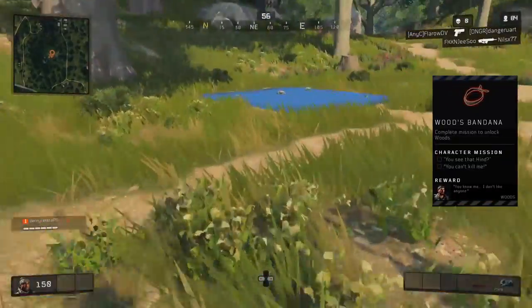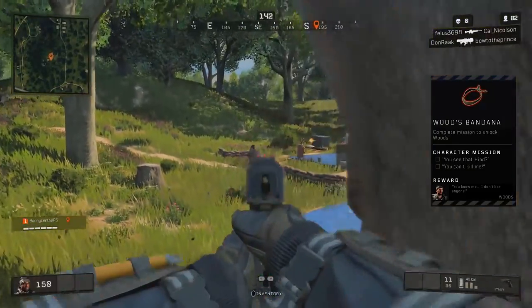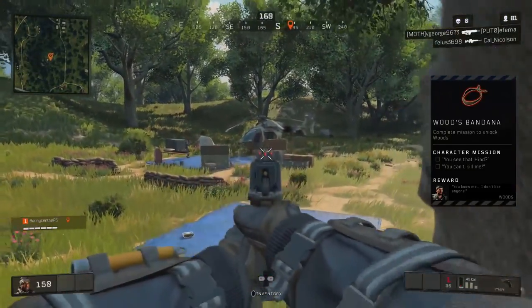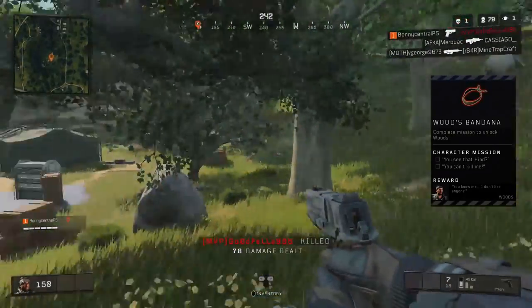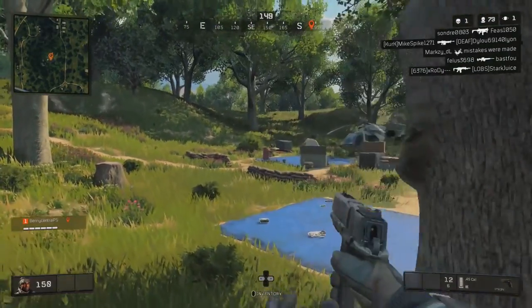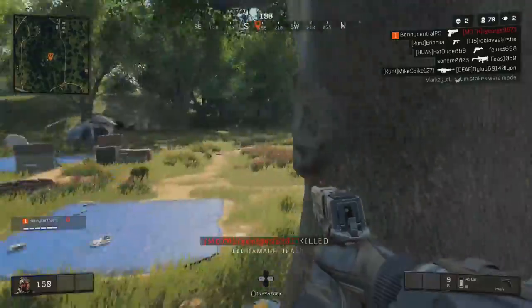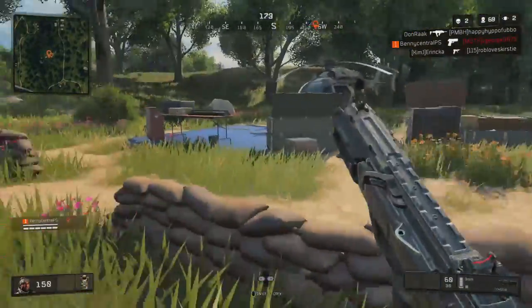First of all you have to get your hands on Woods' Bandana, which is the quest item. You can find it at the camp of Norfolk Firing Range in D3, which has two objectives: 'You See That Hind' and 'You Can't Kill Me.' To complete the 'You See That Hind' objective, you'll need to pilot a helicopter for between 30 seconds to a minute.